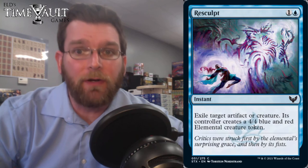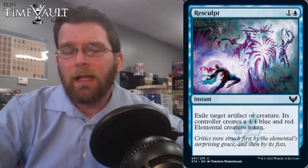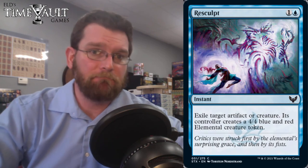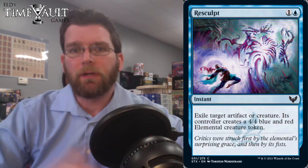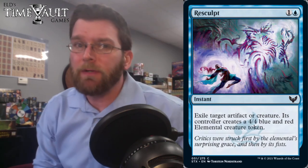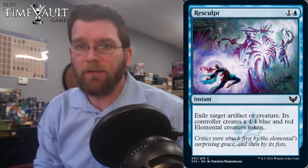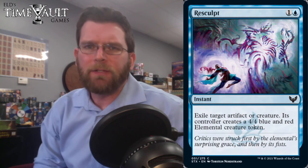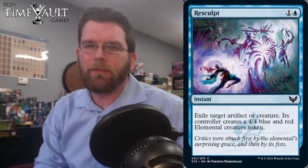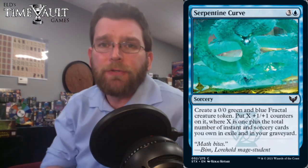Resculpt: 2 mana instant, exile target artifact or creature, and its controller gets a 4/4 blue and red elemental token. A 4/4 is a very real threat — Hollow One in Legacy and Vintage is really strong just as a cheap 4/4. Here we can potentially upgrade one of our own artifacts or creatures to a 4/4, particularly in response to removal, or downgrade one of our opponent's cards. Though leaving them with a 4/4 may not be enough of a downshift to feel good about. I'm probably not thrilled with this card unless my opponent has a ton of removal.